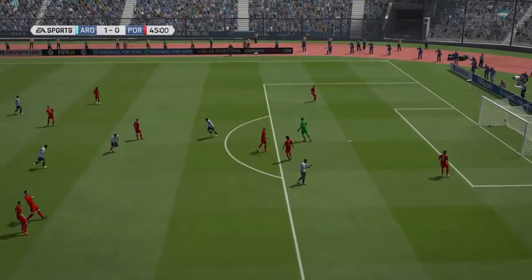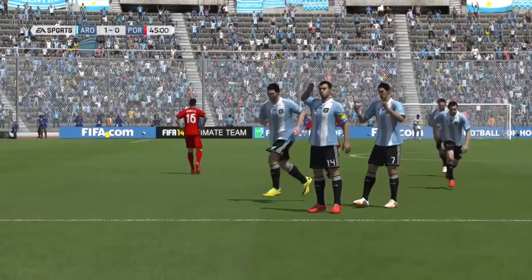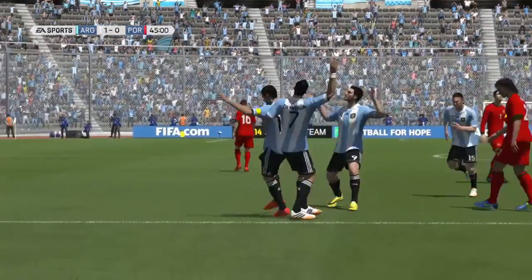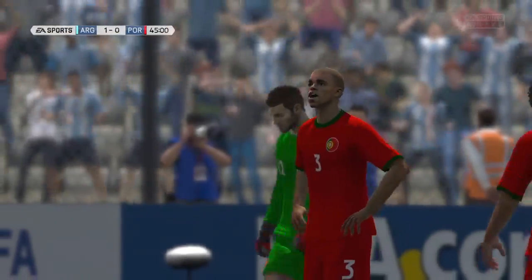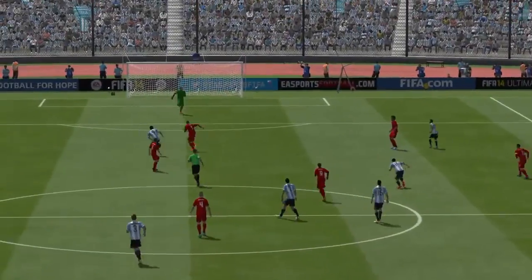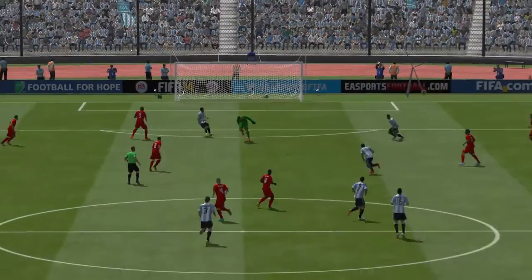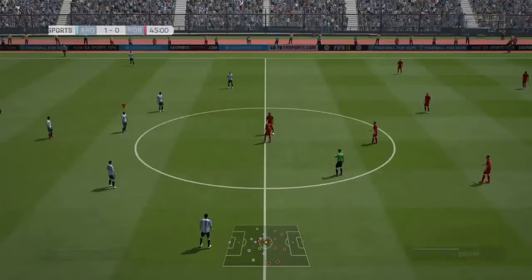Here we get the first goal of the game — Mascherano gets such a lucky shot. The keeper messed up quite badly, it just fell perfectly to him. To be honest, if this was real life he would have just sent that into the crowd, but because it's FIFA and he's 84 rated, crazy things can happen. He just gets such a lucky shot — I don't know where the keeper headed it out, but he hit it first time and it goes into the open goal, 1-0.